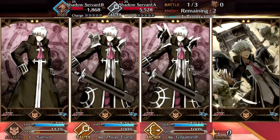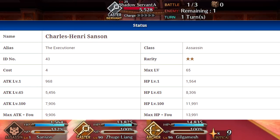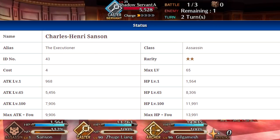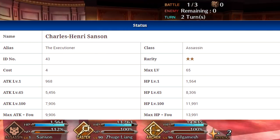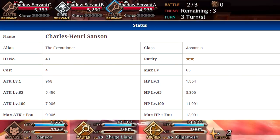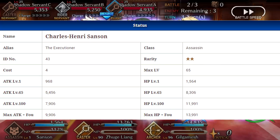So he is an Assassin character, so he will be effective against Riders and weak to Casters. He is a 2-star as well, so he will go up to level 65. His stats at level 65 will be 5,456 attack and 8,306 HP. If you grail him out, he doesn't even hit 10,000 attack and he doesn't hit 14,000 HP, so you probably don't want to grail him for stats. I probably wouldn't grail him at all, to be honest, but he's not a bad character.